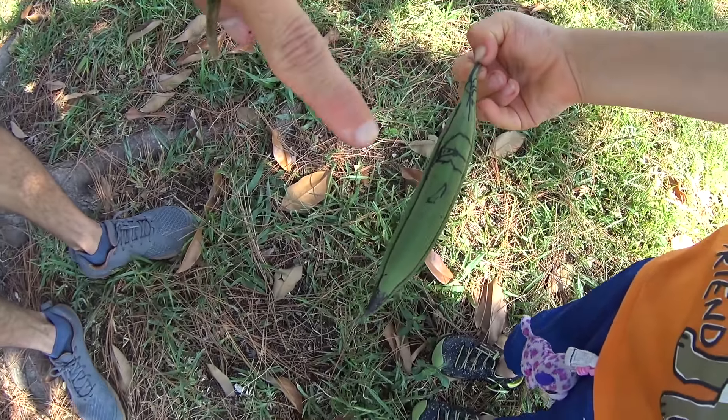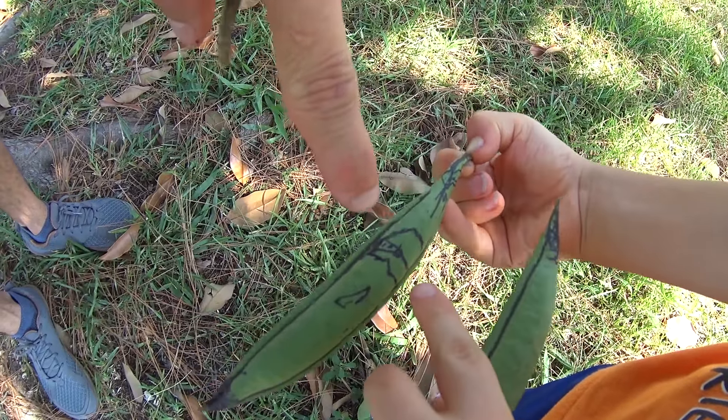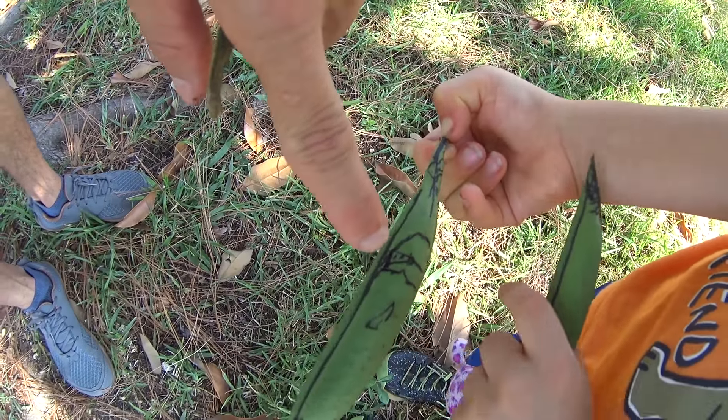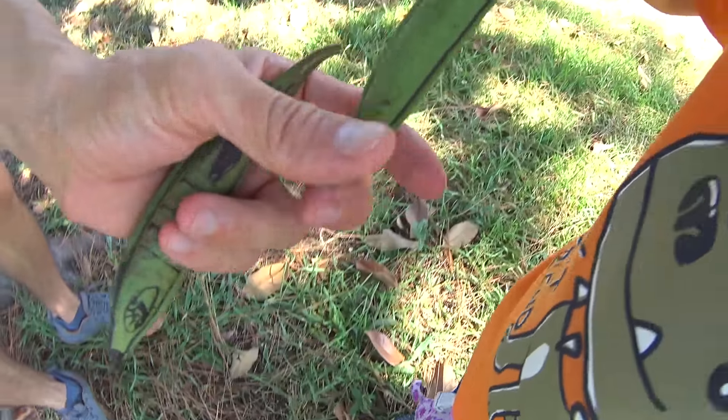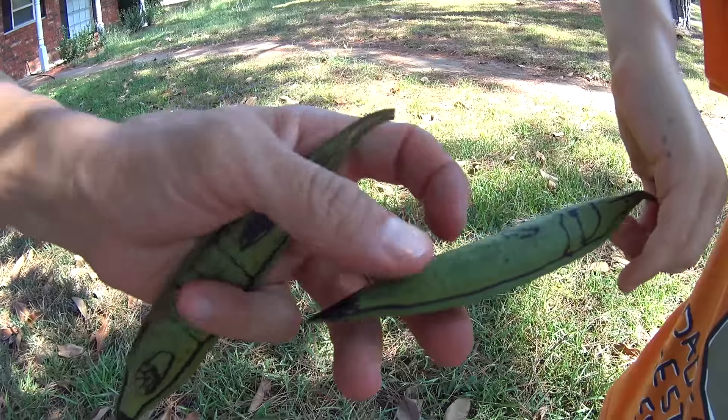Alright kids, this is Axel's fighter bean pod. Now who is this right here? Is that the driver? It's a sailboat driver — like a sailboat bean pod. Fighter ship! And then that is your mega stinger? We took a Sharpie and drew all over these bean pods to make them look like fighter ships.